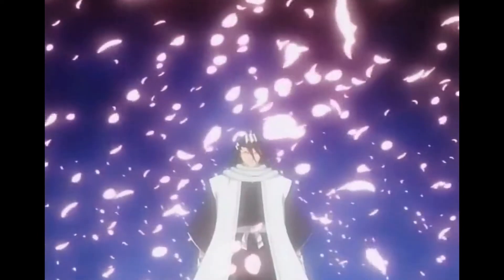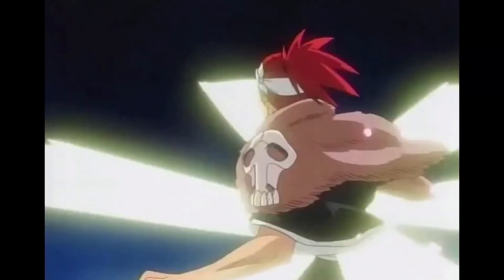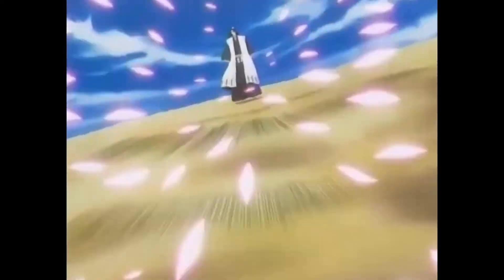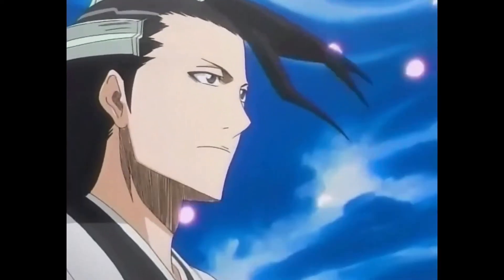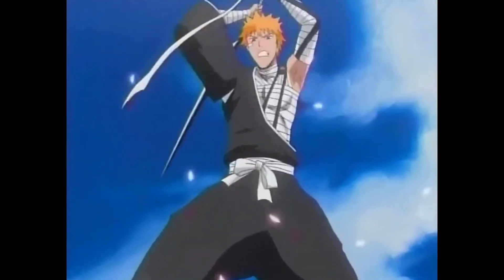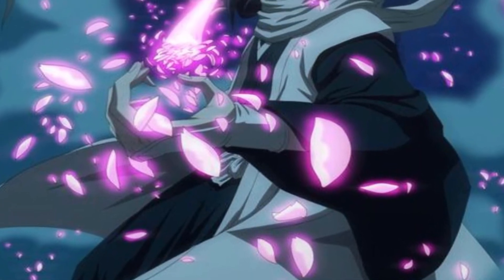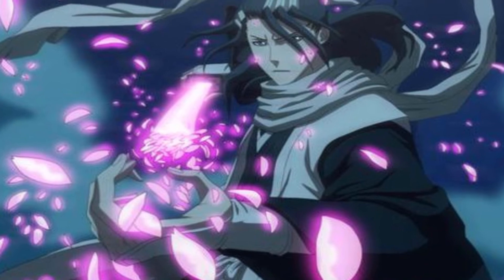No one knows the exact number of blades generated, and no one can dodge or even see the movements of these blades. The number of blades is great enough that Byakuya can simultaneously use them for offense and defense. He commonly forms them into large masses to obliterate opponents instantaneously. As they move through the air like torrents of waves, they give the appearance of cherry blossoms flowing swiftly along the wind. Senbonzakura Kageyoshi's defensive use allows Byakuya to cover himself entirely in these tiny blades, forming a body shield.